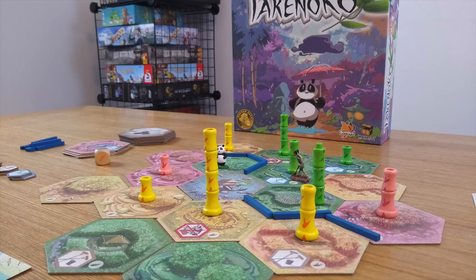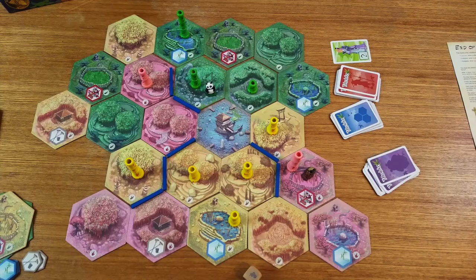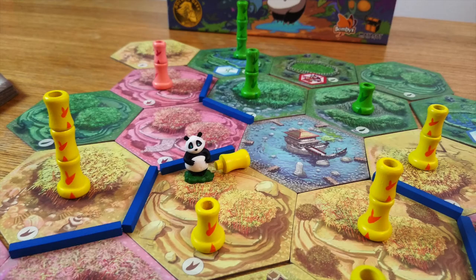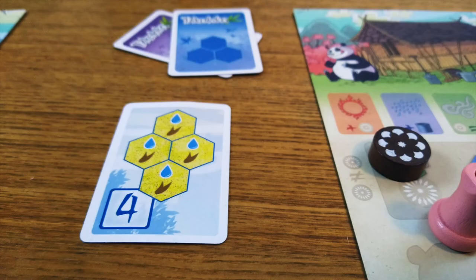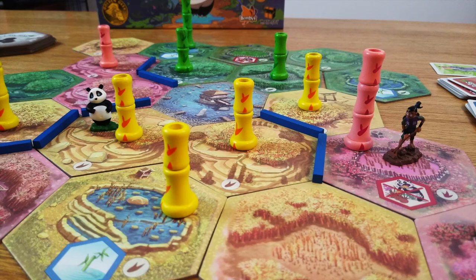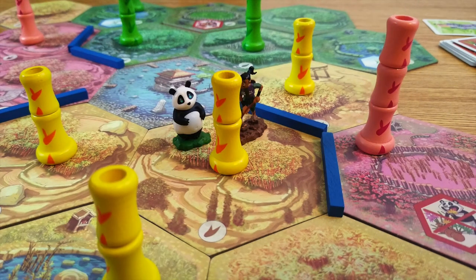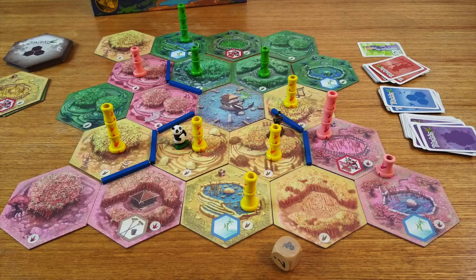Because building the garden and moving the characters is all a shared experience, the game works well at any player count. Higher counts will make a bit of a bigger garden and make it tougher to complete those bamboo goals due to more panda eating chaos. But at two players, there's a great back and forth of deciding whether to try to complete your own cards or mess with what you think are your opponent's goals. Although you never really know if you're hurting or helping them, so it's usually better just to do your own thing as fast as you can. With two, that tends to be pretty quick, as our games are often just over 30 minutes, which makes it really easy to play another round.